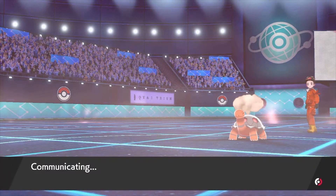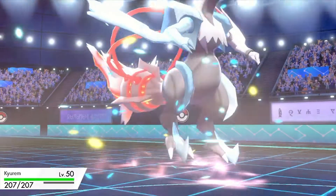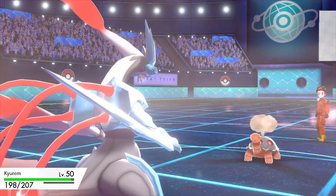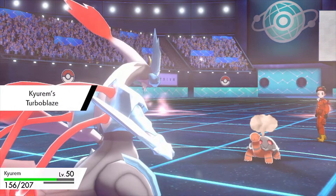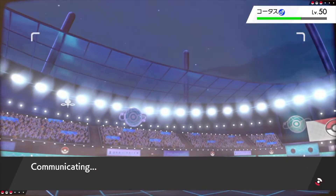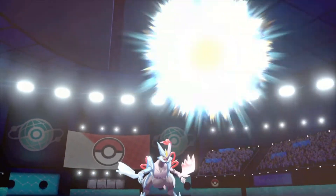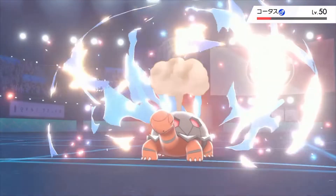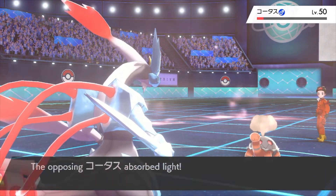I switched to Kyurem here because I knew their third Pokémon was their cover legendary, Eternatus. Here's me hoping to take down Torkoal in one shot with Focus Blast... but no, Torkoal decides to be so annoying and survives.